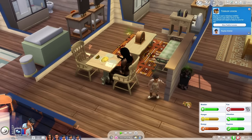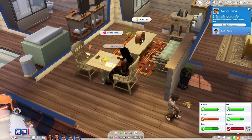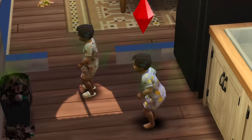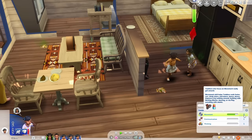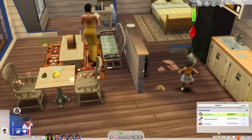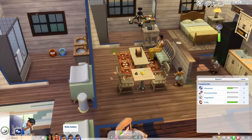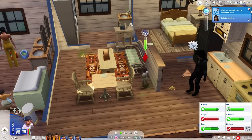Brooke, do you want to come in here and do some dancing? That should help with your movement skill. Look at you two — you're almost level three, you're flying through this! Brooke, let's ask mom for some potty help. And Bella, I'll let you sleep a little bit more. The parents have work now — I guess while they're at work the kids will be sent to daycare, though I'm not sure if they gain skills there.